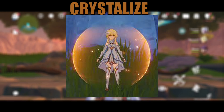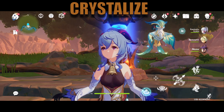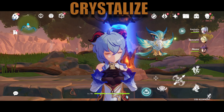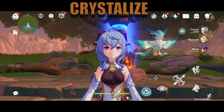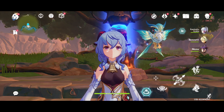Picking up that shard gives you a shield. This shield scales off of elemental mastery and blocks all sorts of damage — not only the infused element, but it blocks infused elemental damage more. Crystallize isn't much of a big reaction in Genshin Impact overall. The main way this reaction shines is with the help of the four-piece Archaic Petra artifact set.